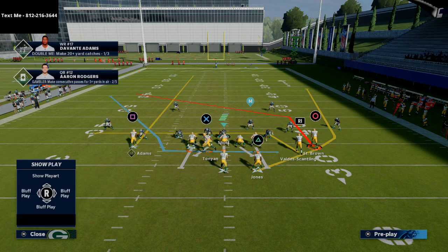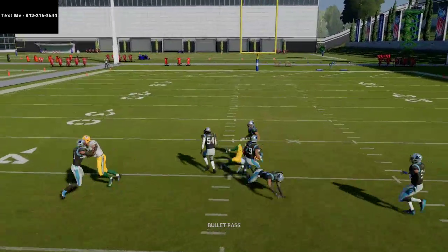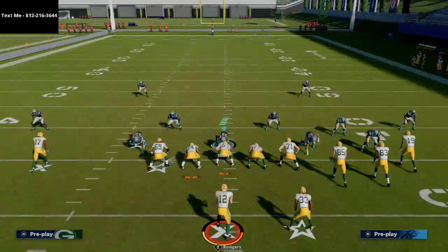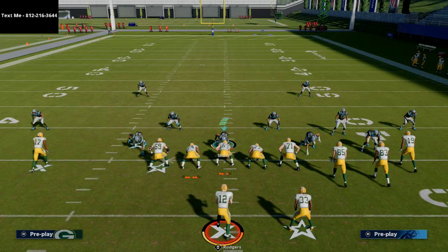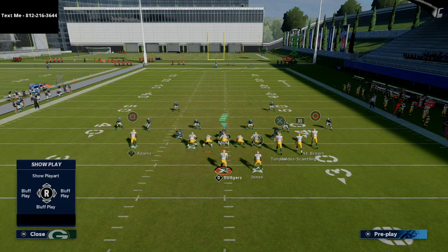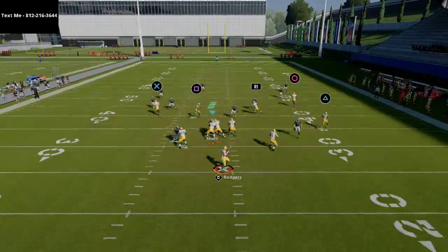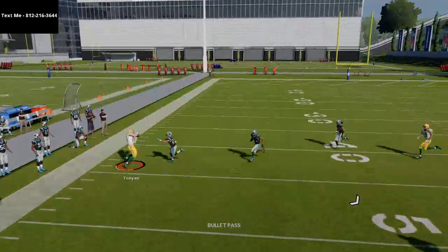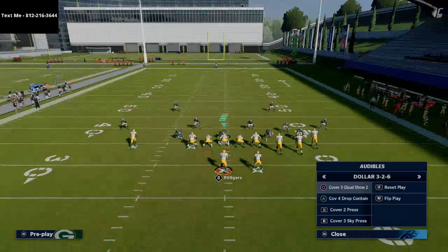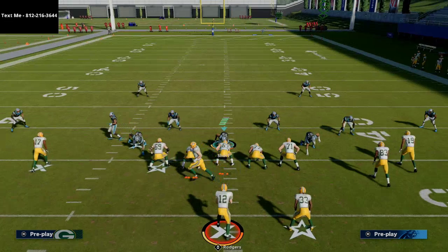One simple adjustment they can make to stop us is man him up, but that's going to leave them vulnerable over the middle of the field obviously — so it's not going to be a one-size-fits-all approach. One thing you'll notice is if I don't have the streak from Devante Adams — if I run this without the streak, maybe I wanted to keep these mesh routes — you can still hit this without the streak. You don't have the capability, at least in my opinion, of being as consistent if you wanted a one-play touchdown, but you still can hit this.